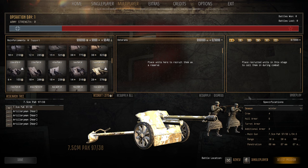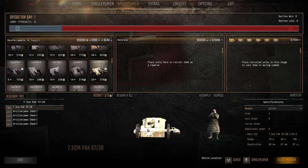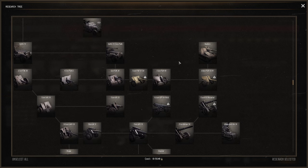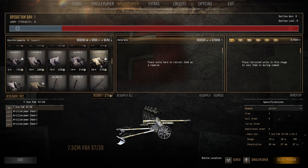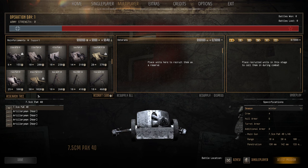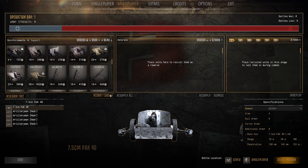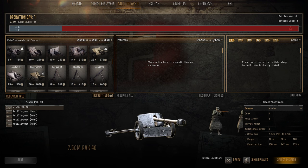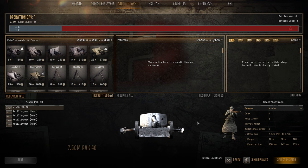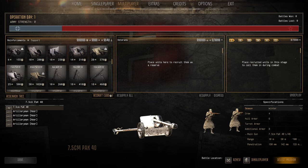The 7.5cm PaK 97/38 is a captured French gun loaded with HEAT rounds — 8mm pen but at every range due to HEAT. Not bad against medium tanks, damages T-34s, but it's in the tank tree which is odd. I personally think you're better with the 5cm because of how it works. The 7.5cm PaK 40 is the beast — 150mm pen, 25 pop cap, 500 manpower. It'll tear through most Russian and American tanks, better penetration than Stugs or Panzer IVs since it's the PaK 40 L/46. Can see you through the entire campaign, fast firing, HE rounds. Can't go wrong — definitely a thumbs up.